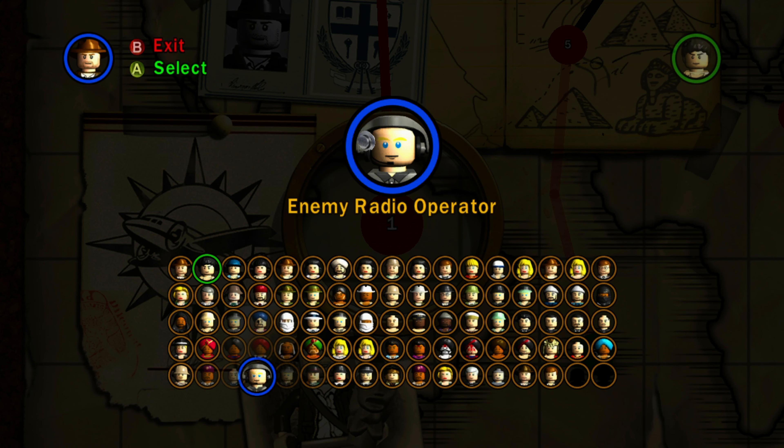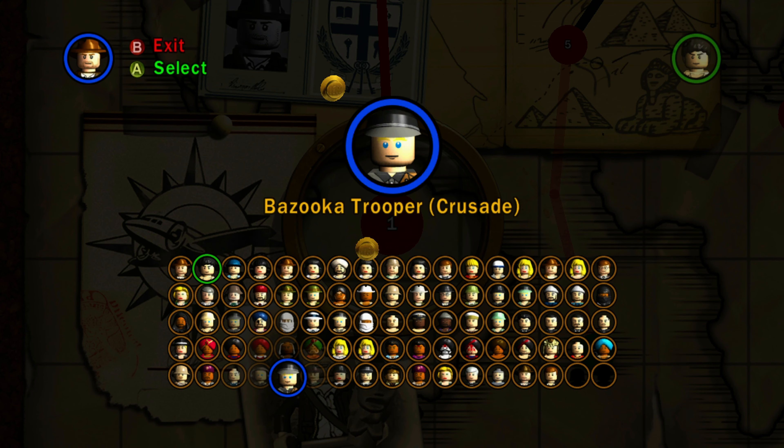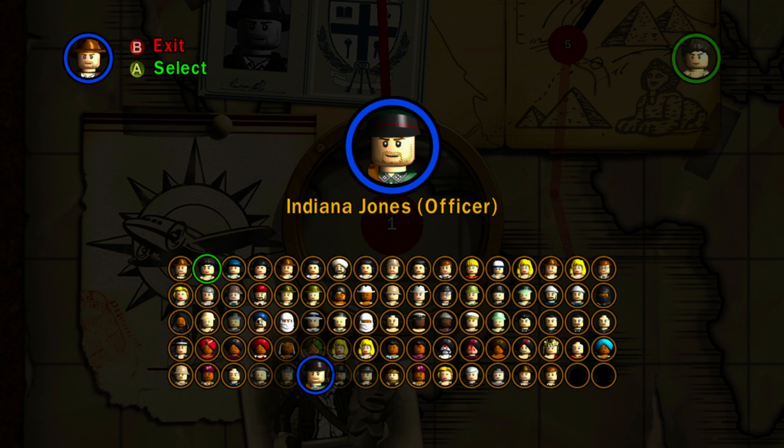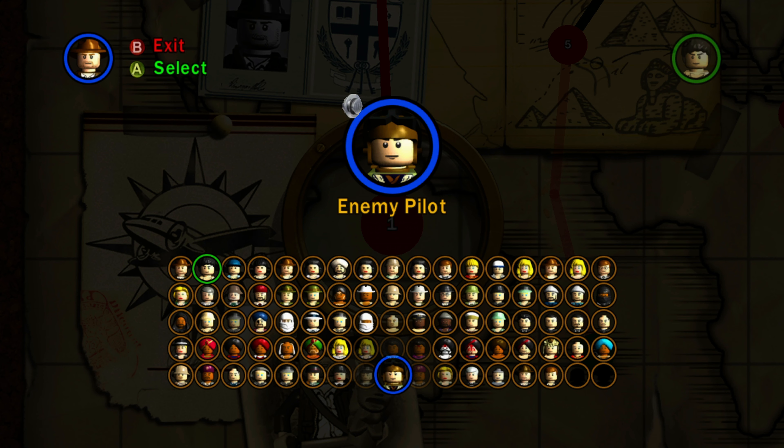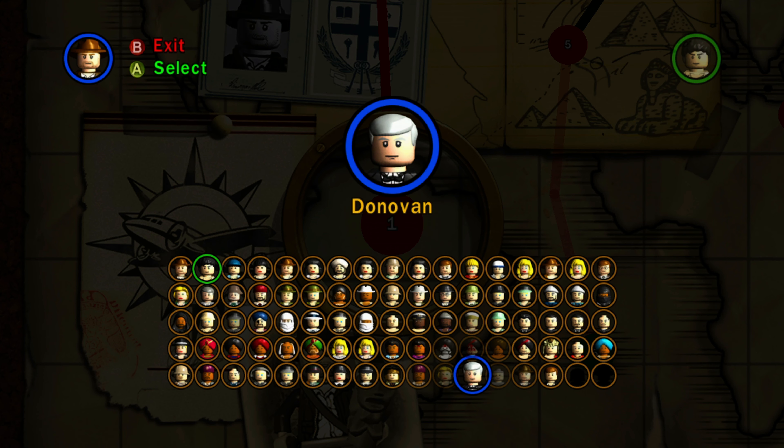We have Enemy Radio Operator — I like that headphone piece, you don't see it often on LEGO minifigures. We have Bazooka Trooper crusade version, Indiana Jones officer version in another disguise, and Elsa officer version in a disguise. We have Colonel Vogel, Enemy Pilot with the same pilot hat as boy Anakin from LEGO Star Wars, Kazim desert version, Elsa desert version, and Donovan who looks generic. We have the Grail Knight, who is a cool unique-looking figure, and Fedora — who looks a lot like Indiana Jones. And at the end we have Han Solo, a reference to the Complete Saga connection since both characters are played by Harrison Ford.